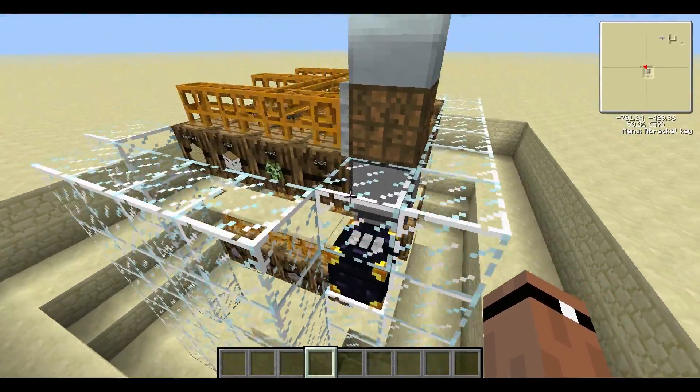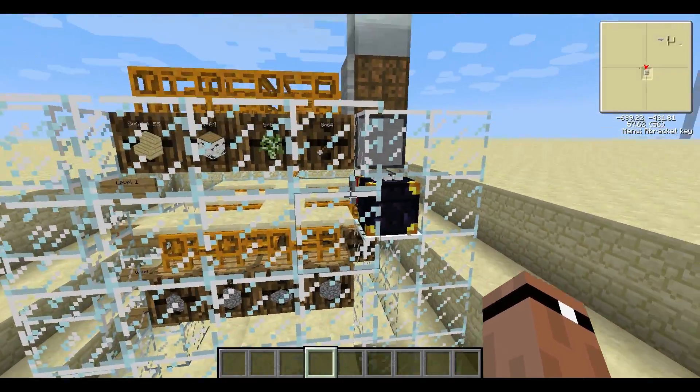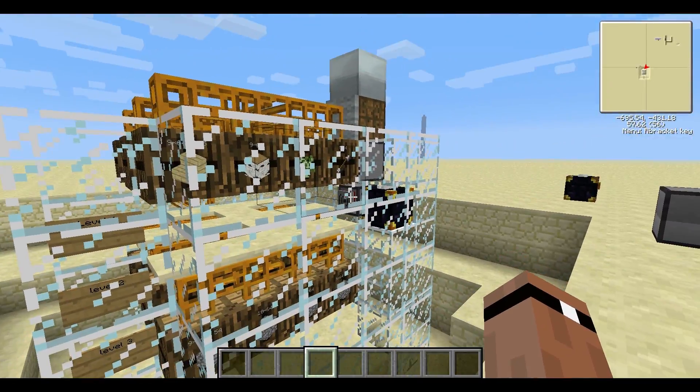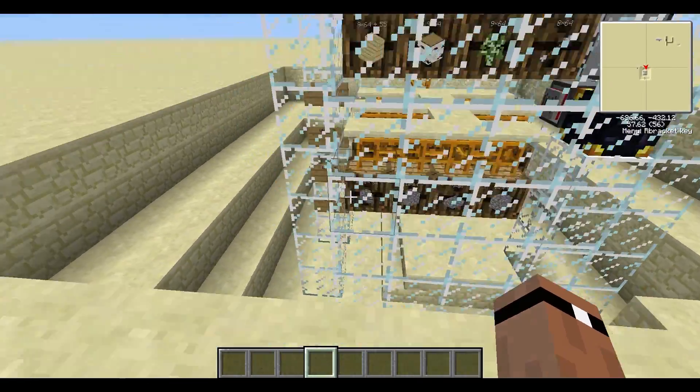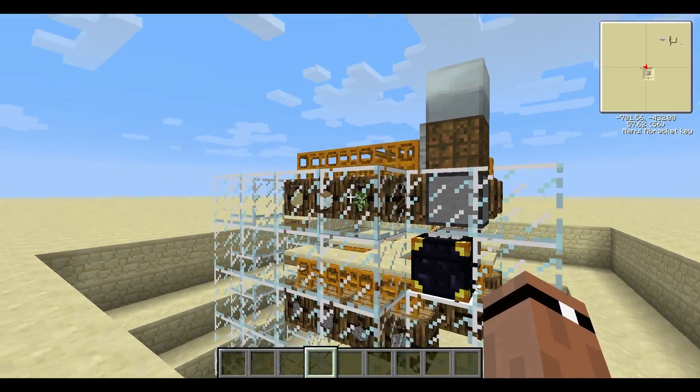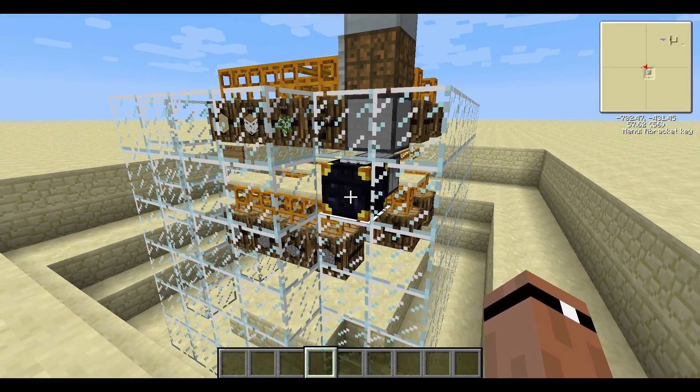It now acts more like a modernized warehousing system, where there's a robot that goes through and picks the items off the shelves in the proper row, tier, and aisle, and deposits it back to the shipping location.